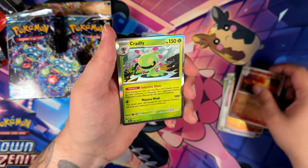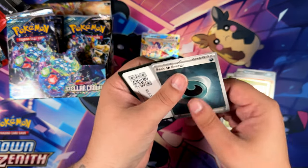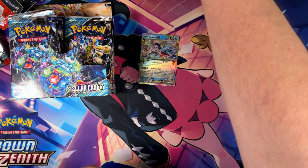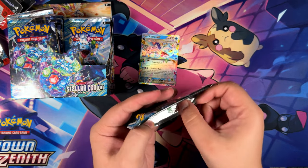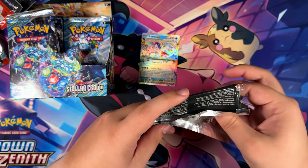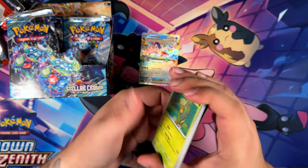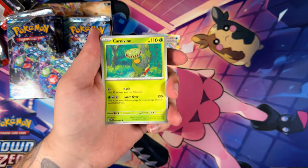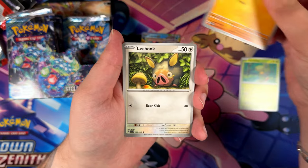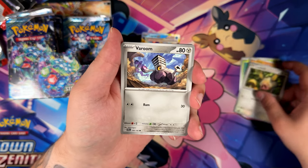So that box technically had two Special Illustration Rares — unfortunately I didn't capture it on camera. That was the first time I've ever pulled two Special Illustration Rares in one booster box, but I don't really open many booster boxes anyway. To be fair, if I had gotten this booster box in time, I wouldn't even have opened the ETBs — those were just to keep up my upload schedule since it's also the new set.